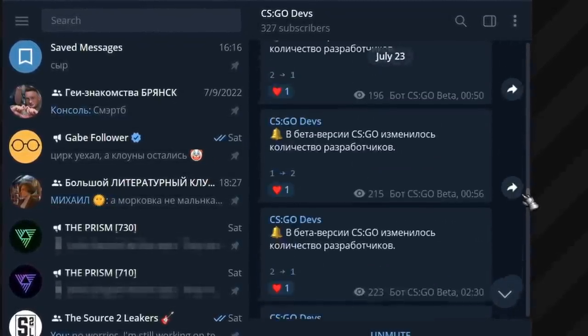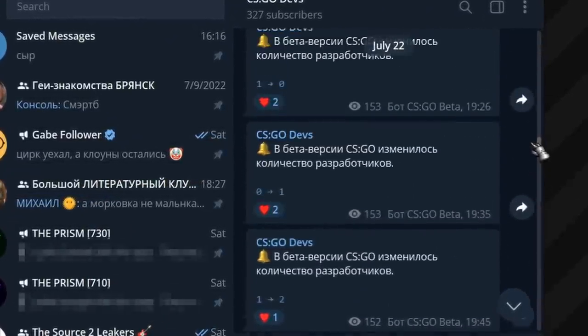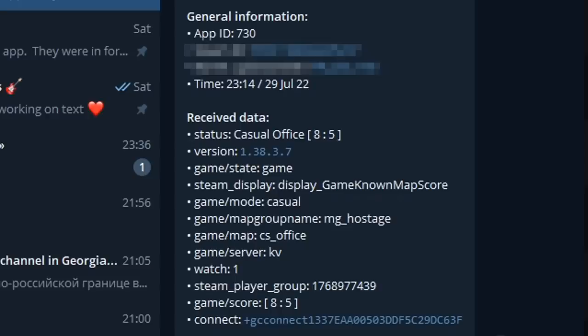Nevertheless, how would you react to the fact that while the general public sees only plain numbers, we found a way that allows us to not only see which developer is online, but also on what maps, in what game modes, and with whom they are playing? And this is just the beginning, because in addition to telling you how exactly it works, I'll also share all of the information we were able to dig up thanks to this espionage.